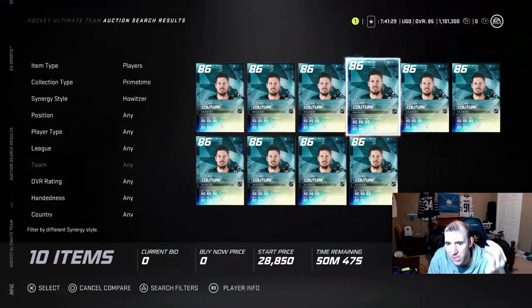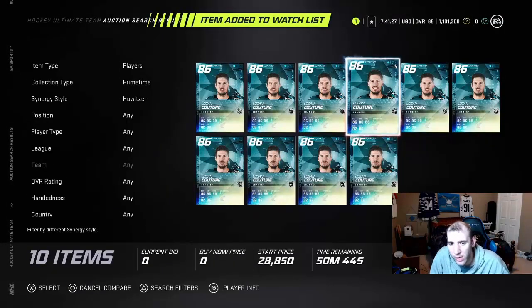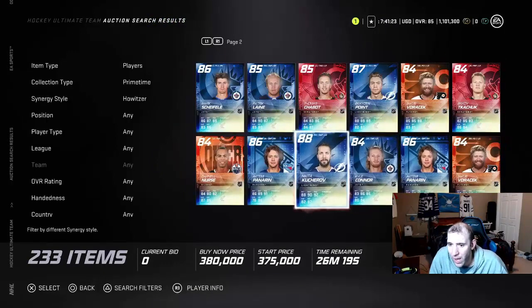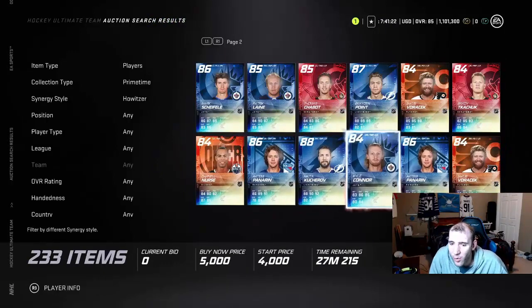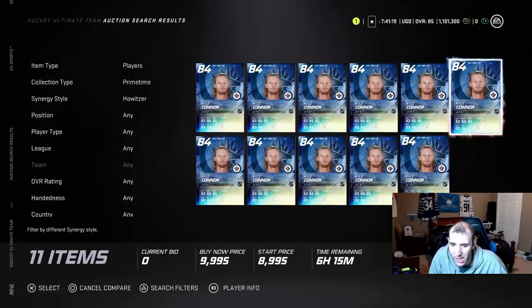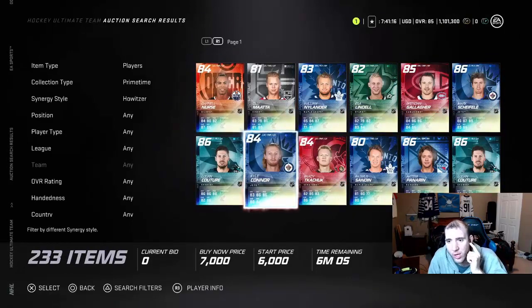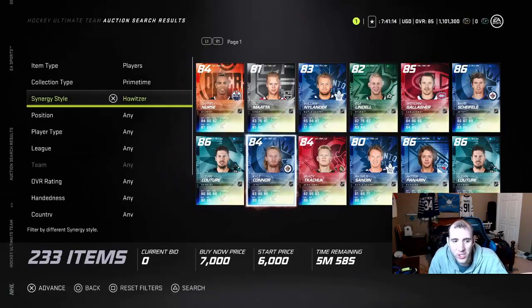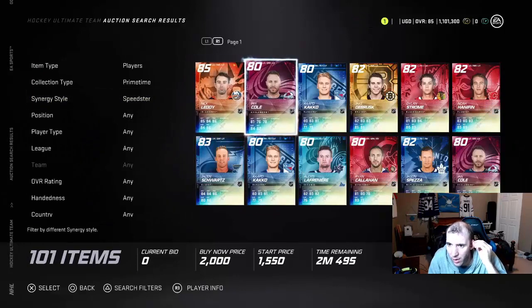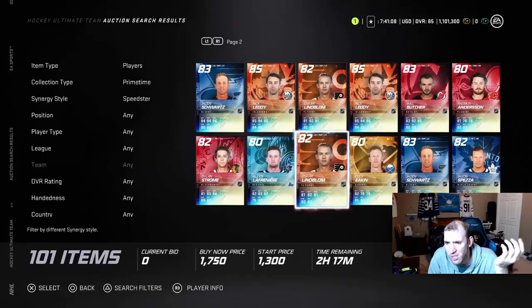Work the market by finding cards you know you can work with. Some cards aren't worth flipping if not a lot of people want them and they're really cheap. The next synergy I use once in a while — if I get bored of the other two synergies I'll look at this one, and sometimes you get some good ones here.